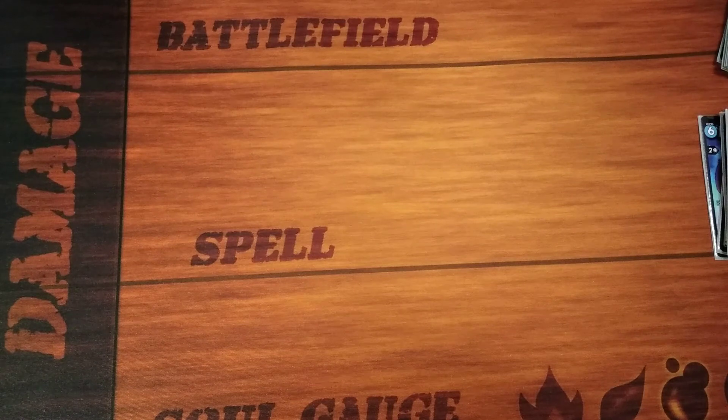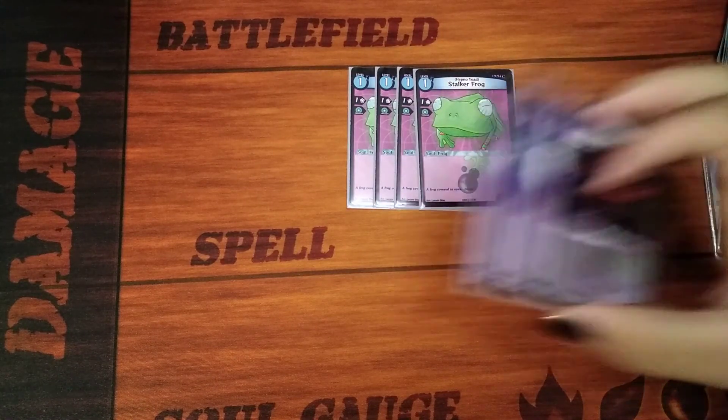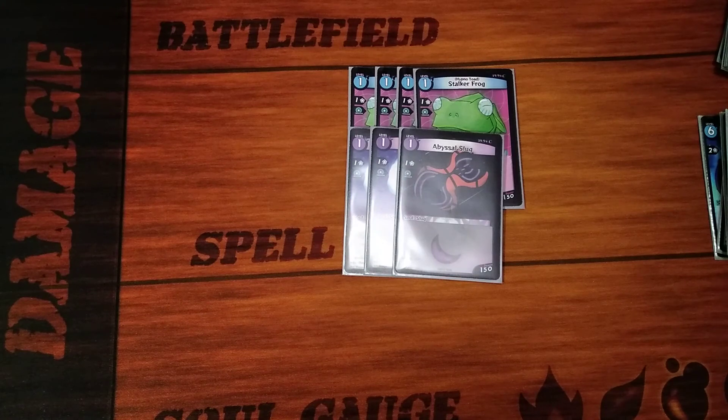I run seven soul triggers. I run four Stalker Frogs and three Abyssal Slugs. The thing about soul triggers is that most of them are level one. So if you need low level creatures in your deck, you can just run them as triggers. You either get them for free through damage, or you can just summon them and they don't take too much to summon. So I have seven soul triggers, and that's all I run for the soul triggers. Usually you can run eight — that's the max — but seven just works for this deck.